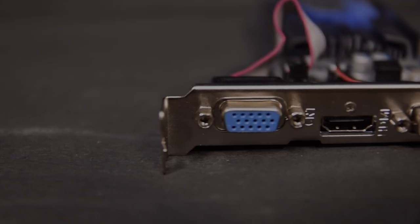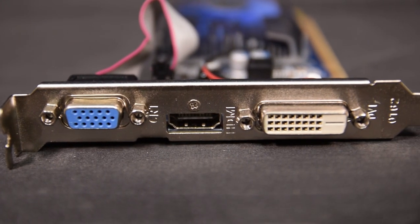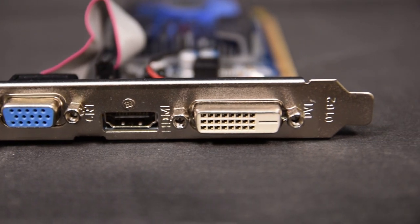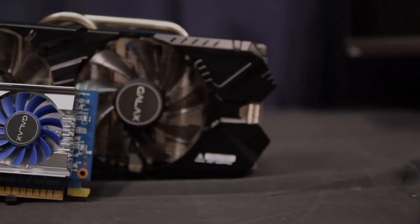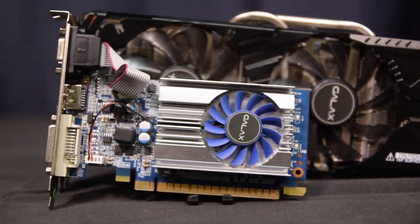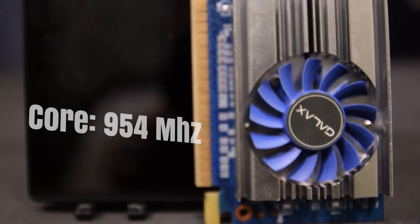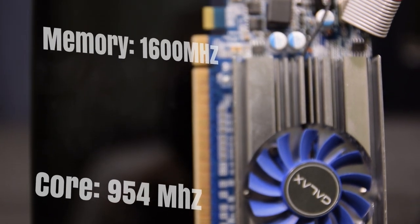Besides the VGA output there's also an HDMI port as well as a DVI output. There's no power input necessary since the card draws a maximum of 19 watts, well below the 75 watts that the PCIe slot will provide. The card comes with a core frequency of 954 megahertz and a memory clock of 1600 megahertz on one gigabyte of GDDR3 memory.